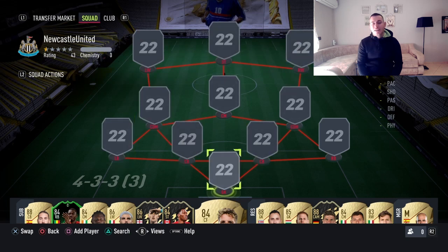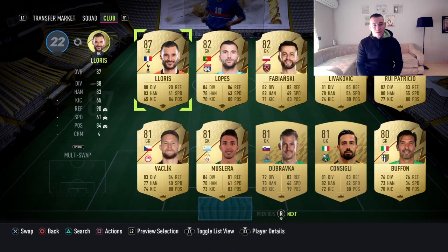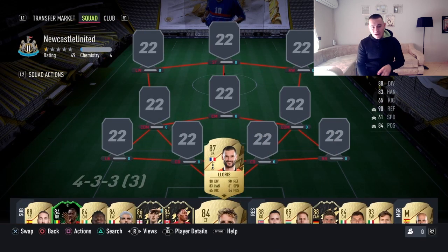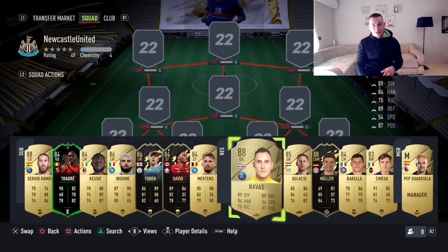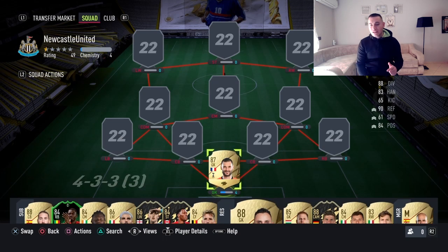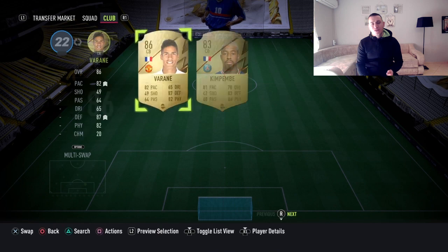The three leagues are Premier League, Serie A, and Ligue 1. This is not my account — my buddy lent me this account, and thanks to him I was able to do this video. Lloris is going to be the goalkeeper to start, but depending on your budget and who you like most, you'll have three choices: Lloris, Keylor Navas, or Gigi Donnarumma.